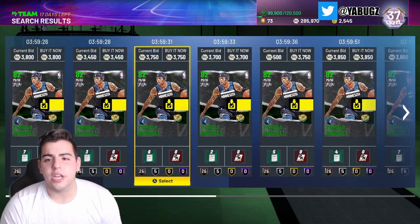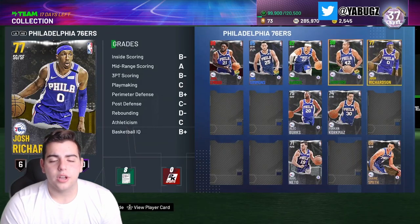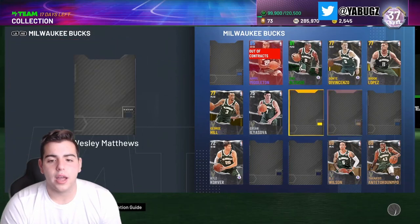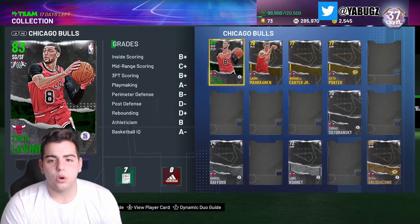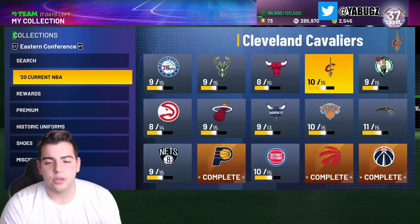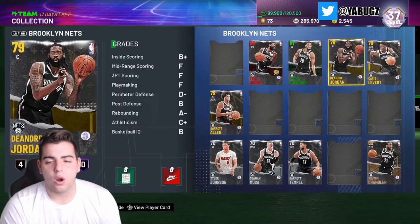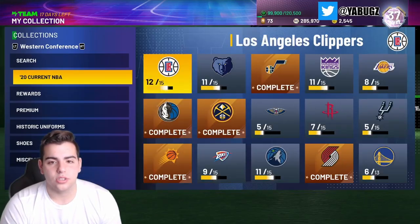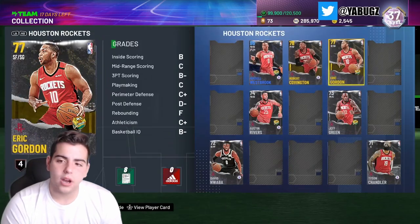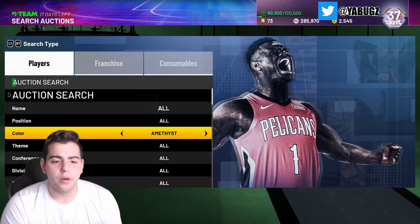A lot of people — myself included — are keeping all golds, rubies, sapphires, and silvers in their collection. If you're up early when challenges drop, the prices of those required players go super high. I have almost every single gold and above in every collection. The only gold I'm missing is Coby White because he's expensive. This is going to be one of my best MT-making methods.